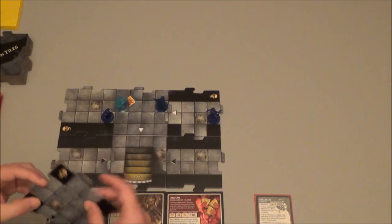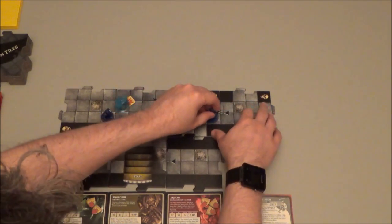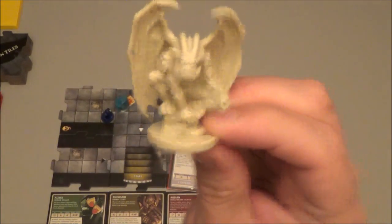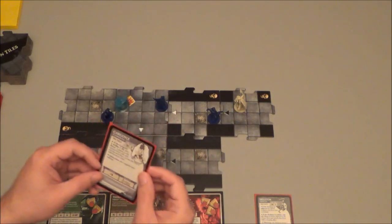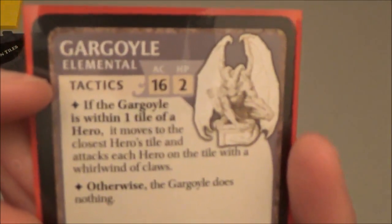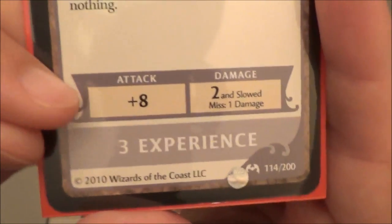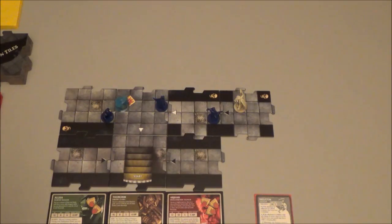We draw a tile — it's our first tile with a black arrow. Then we draw a monster — it is a gargoyle. The gargoyle is two hit points, three experience — he's not particularly easy. He has 16 armor class and two hit points to kill, and his attack is plus 8. Even if he misses, he causes damage. I'll put him over here with Arjan — that completes the exploration phase. Now we move on to the villain phase.